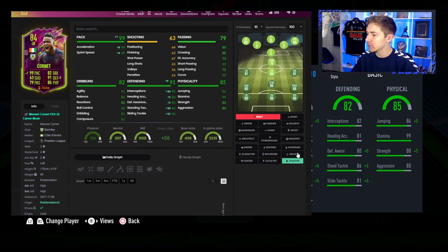What chem style are we going to use? Are we going to go with Anchor or Shadow? I think we're going to go with Anchor because his pace is already nearly perfect, and the extra plus 10 in strength is very much welcome. And his defensive stats are already very, very nice.